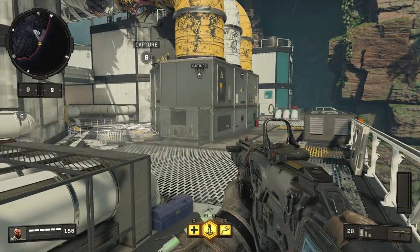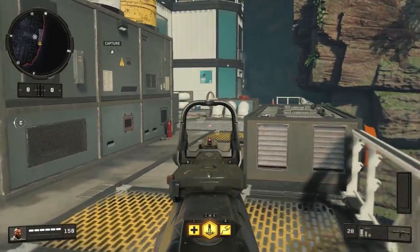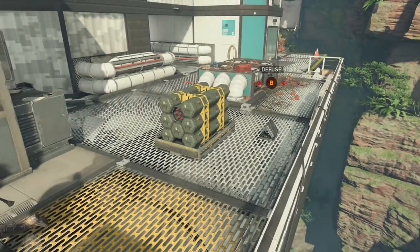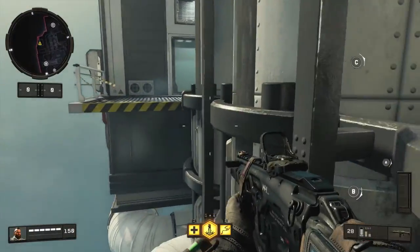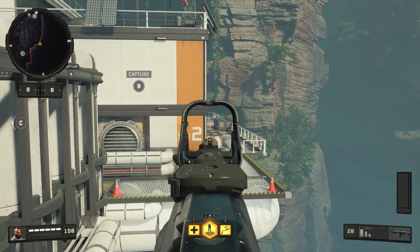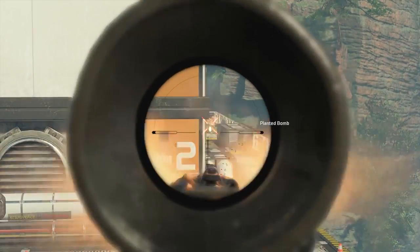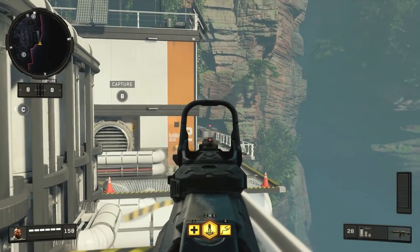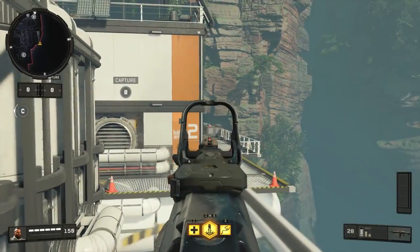One thing specific to Search and Destroy: there's a bomb site in this area. If you plant the bomb slightly to the edge of the bomb site and come all the way back to this area here, you can jump up on this railing and get a line of sight on that bomb — nobody can defuse it without you seeing them. You can pick them off from all the way back here. This also works in other modes, like Domination, if enemies are set up in that area.